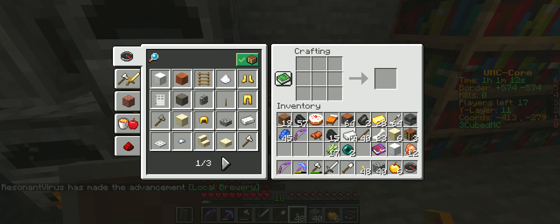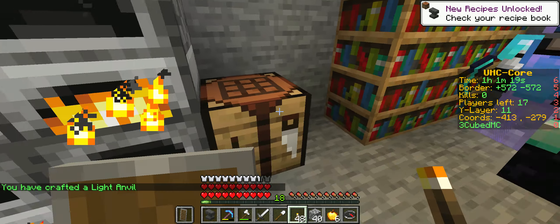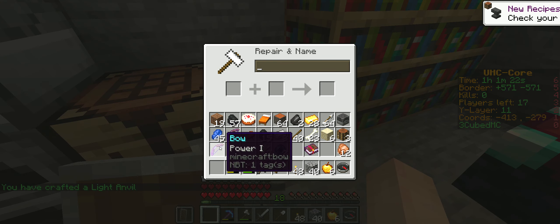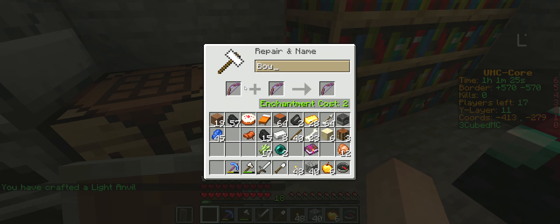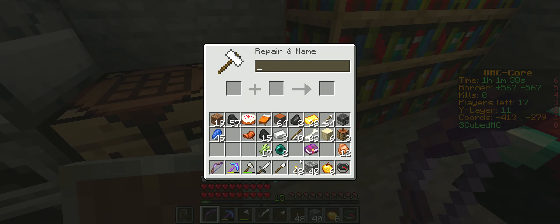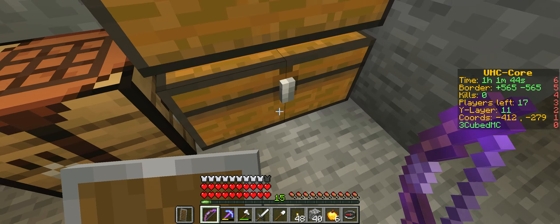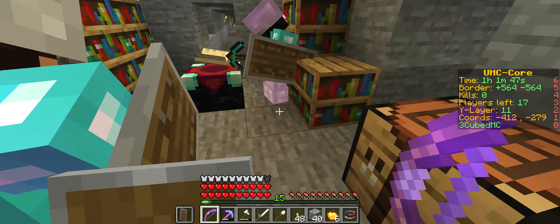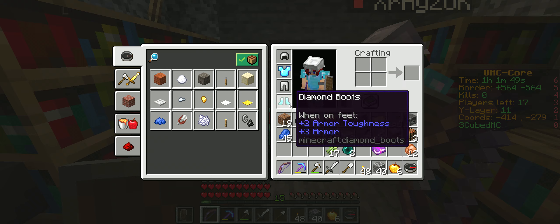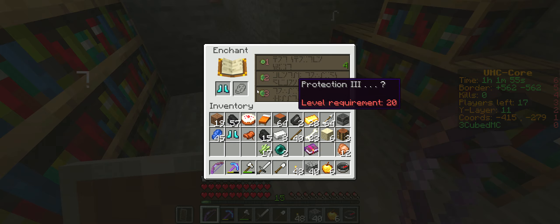We didn't enchant our boots. What do you have on your boots? I have Feather Falling one. So we can do two boots with that. I'm gonna make two boots real quick. Who's that for? Anybody. Do you want the diamond boots? Yes, I will take the boots. Let's see what I get when I enchant. I can get Prot 3 if I get 20 levels.